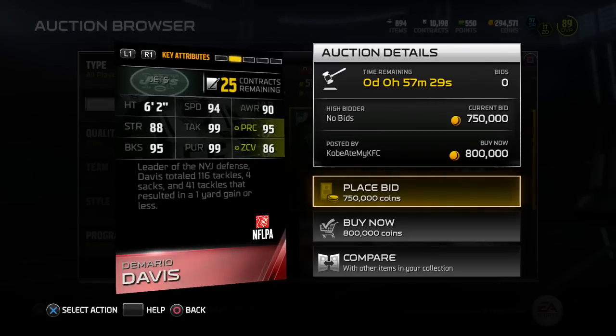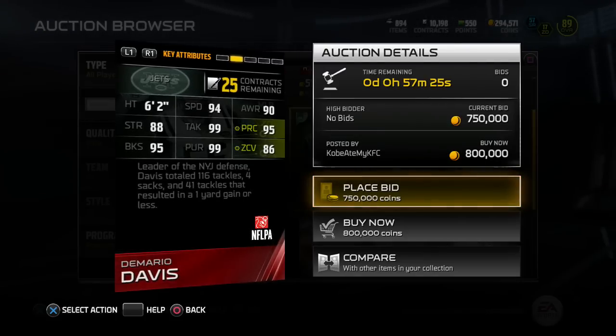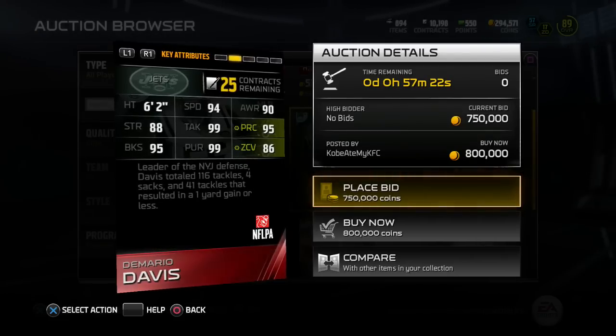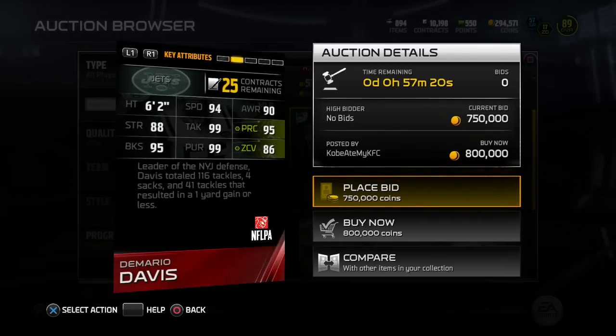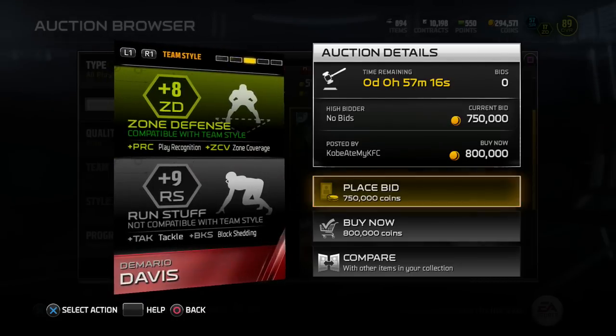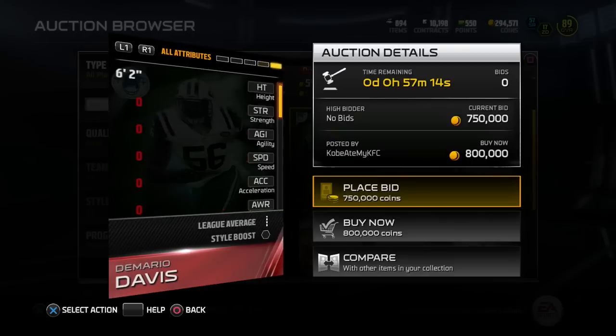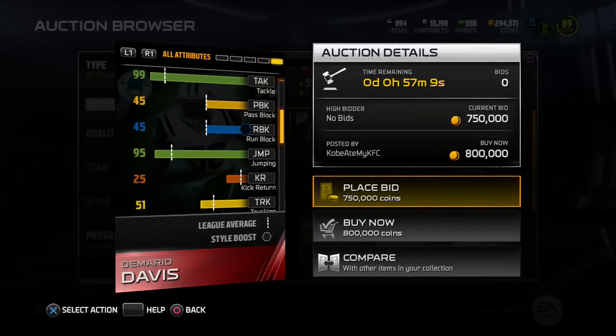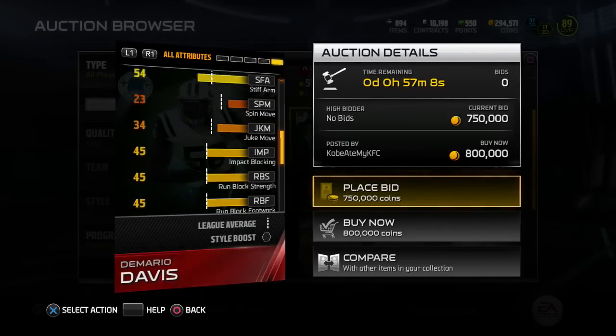Zone coverage highlighted at 86 — leader of the New York Jets defense. Davis totaled 116 tackles, four sacks, and 41 tackles resulted in a one-yard gain or less. So plus 8 to zone defense, plus 9 to run stuff. There is your 99 overall Demario Davis, and it's only the second 99 overall in the game.